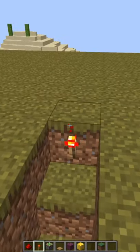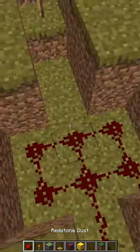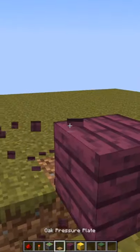Redstone torch here and here. Redstone torch here and here. More redstone dust. Place a block above both redstone torches. Place redstone on them.